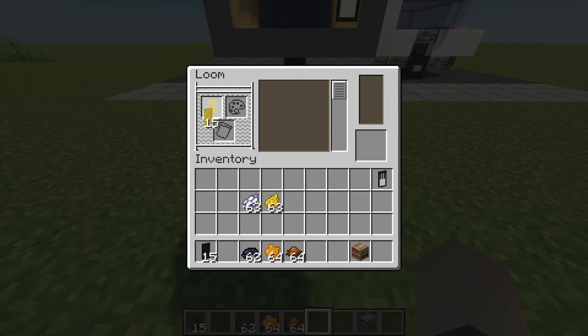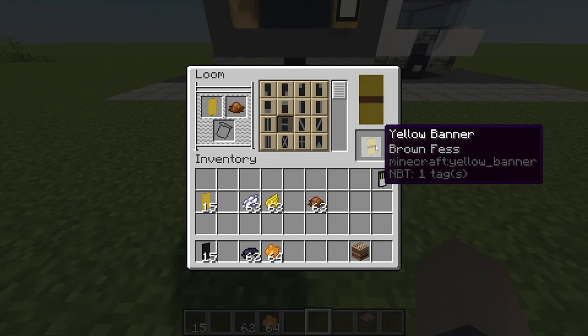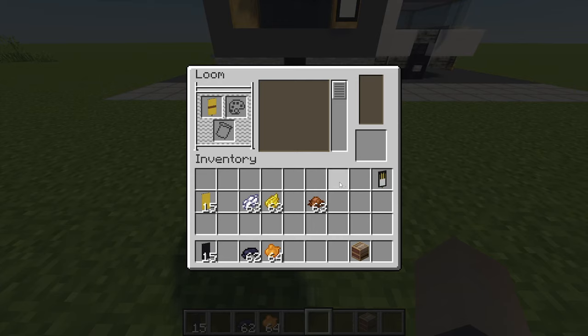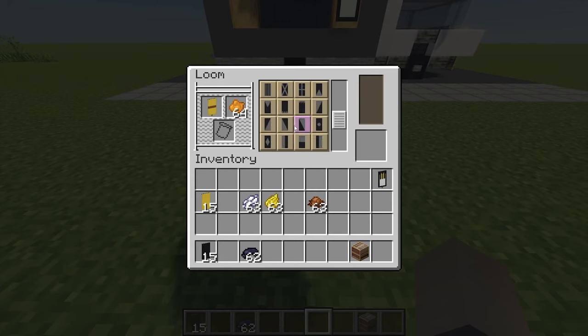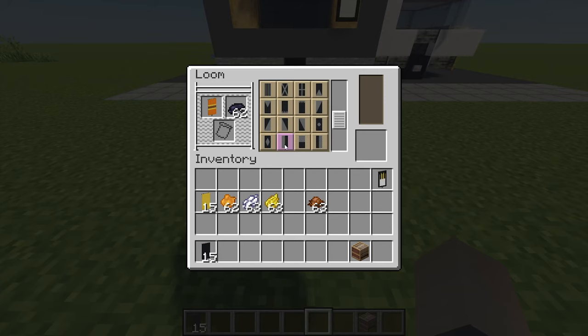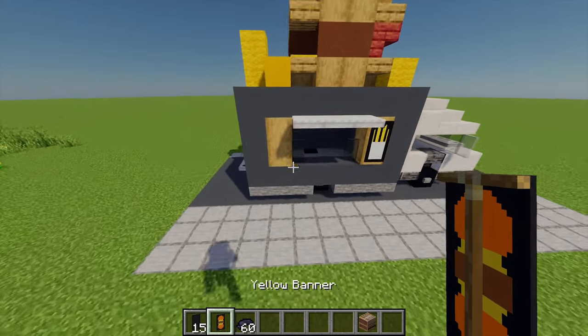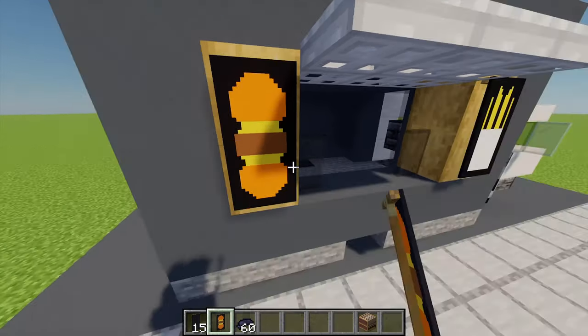For our burger banner, I'm starting with a yellow banner this time. Firstly adding some brown dye using the middle stripe, then adding orange dye for the top and bottom rectangles. Then adding black dye with a fancy black border going all the way around, and finally finishing with a straight black border as well. That gives us a cool cheeseburger banner which you can place on the other side.